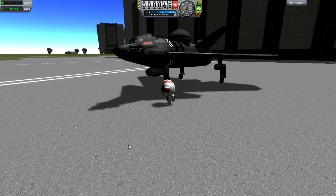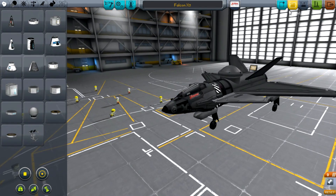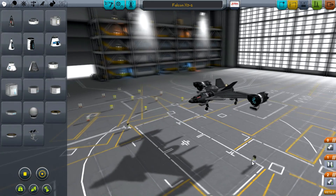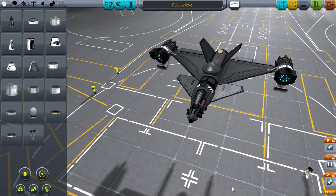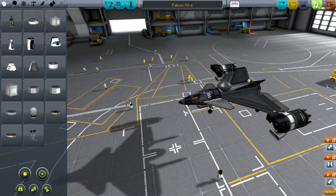I'm going to revert the flight back to the space plane hangar and use the dual stage to orbit version. That there is the standard Falcon X3. However, if I load up this one here, you'll see that this one is equipped and ready to be taking us to space. It's going to be pretty exciting. Without further ado, let's go ahead and launch this.